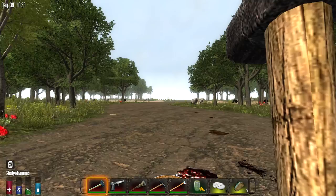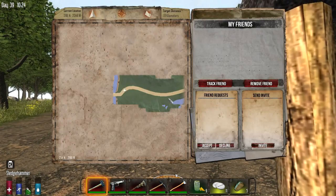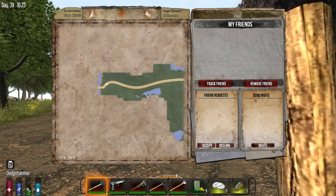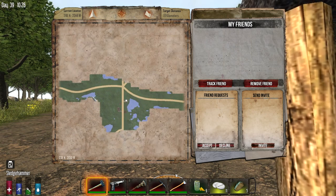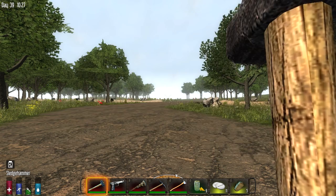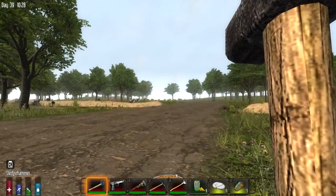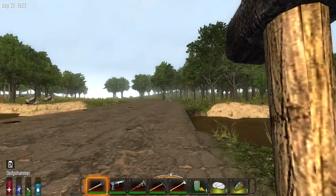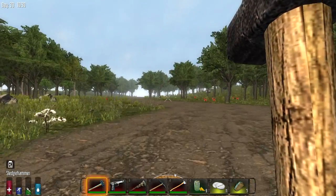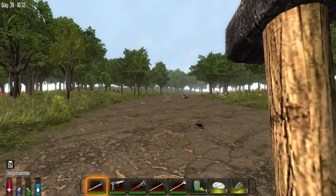We have the zombies on max spawn, even so we'll see what comes out of that. Now as you can see here — there's water — we are probably going to hit a new biome, that is interesting. Looks like we are still continuing into a forest biome, okay that's fair enough, I can live with that. I would love to find a prefab area somewhere.